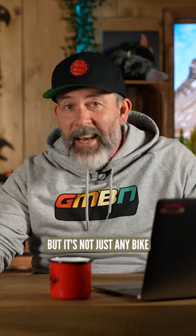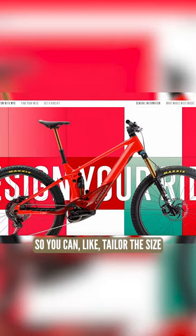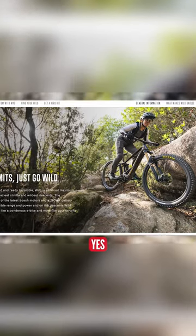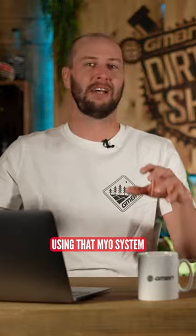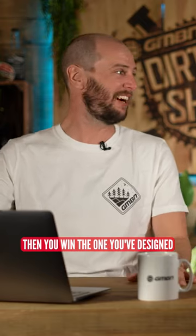But it's not just any bike — it's a custom one using the Mio system, so you can tailor the size, the components, and of course the colors. That's how you win the bike: using that Mio system, you send your design in using the link in the description down below, and basically the raddest one gets picked, and you win the one you've designed.